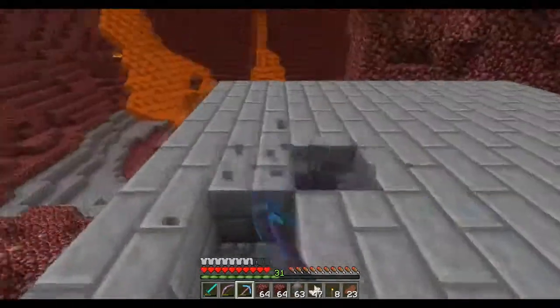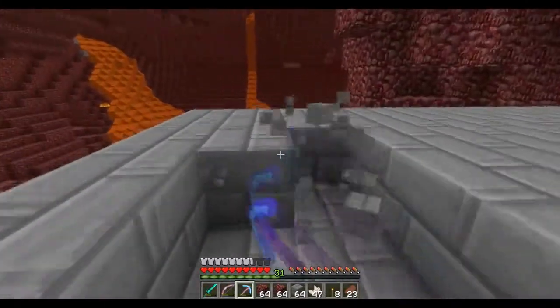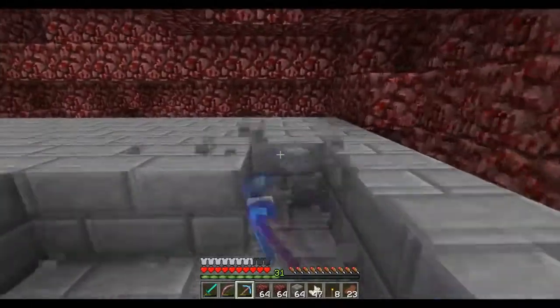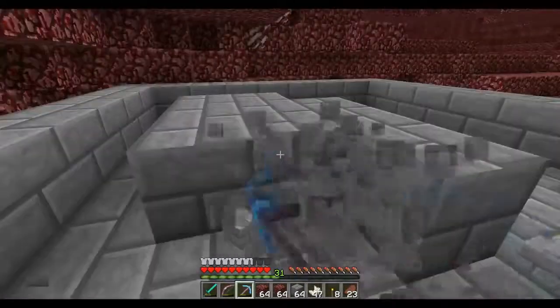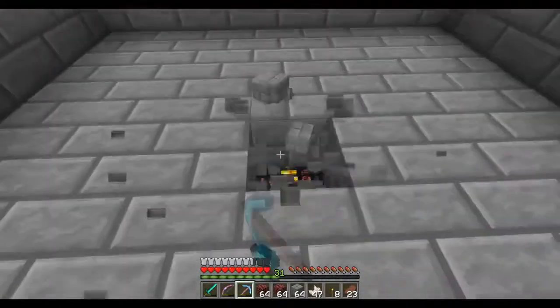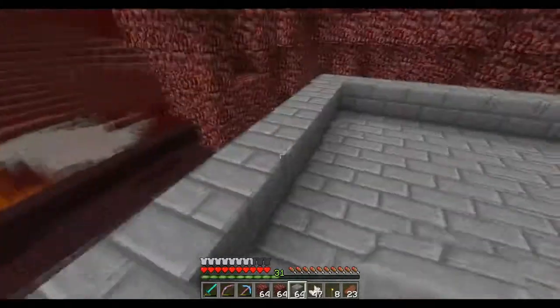What we're gonna do is we're gonna take this and mine out this section here so there's only gonna be like a one roof ceiling. Well, technically we can make it a two roof ceiling, just to make it a little bit more efficient. But for right now we're gonna mine out this little portion right here, and it makes it so that we're just one block right above the blaze spawner. So if I mine the center block right here, the blaze spawner is right there. That's how you guys are gonna be able to mark out this portion.